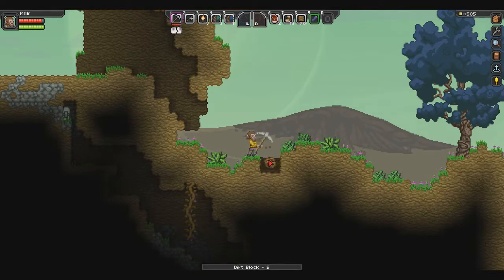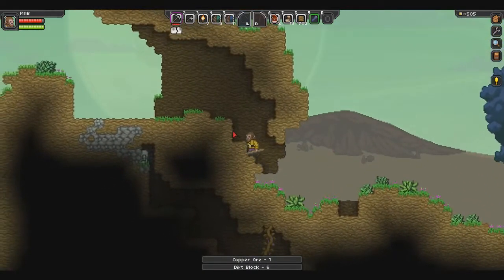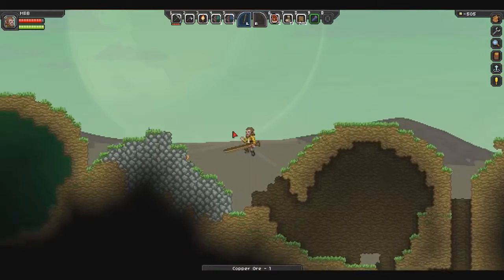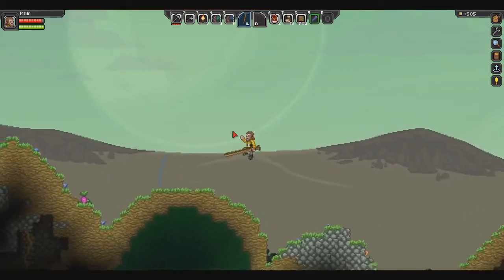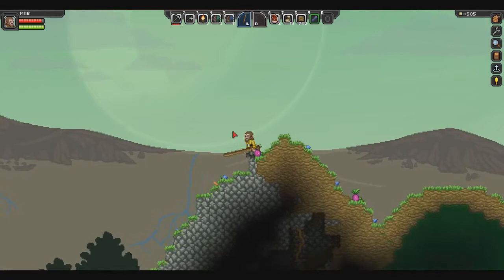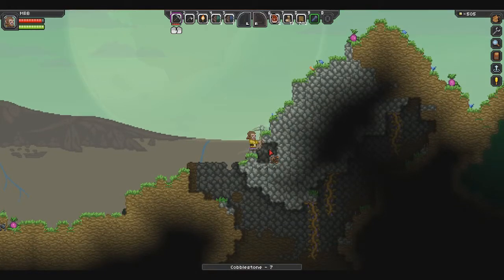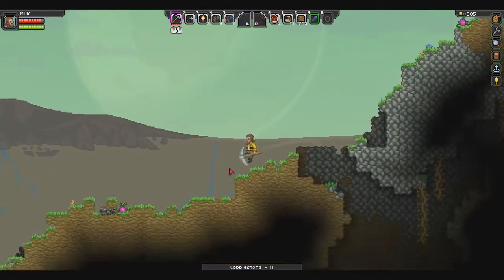Copper — we need copper to upgrade our pick. We're going to need quite a bit of iron and quite a bit of silver to get our better armor. The iron is not so much for the armor, but for other items we're going to need — maybe for better weapons. Unless we just find some better weapons, which would be even better.